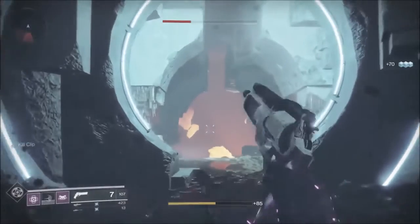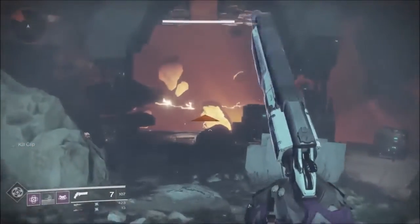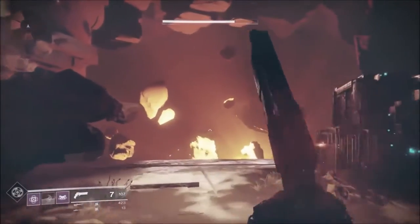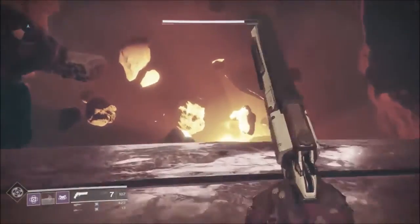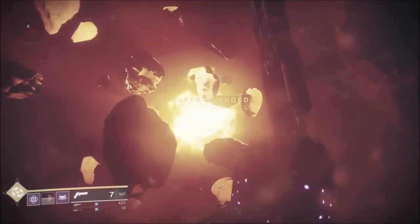Here is a Guardian exploring Nessus, and guess what he found — the core of the planet itself. This just shows how beautiful the game is with all these zero gravity stones and that lightning.